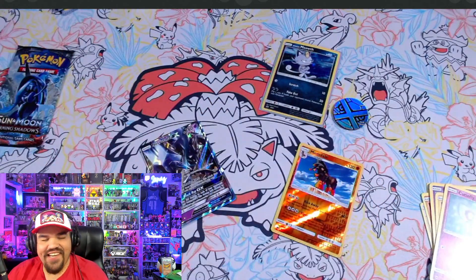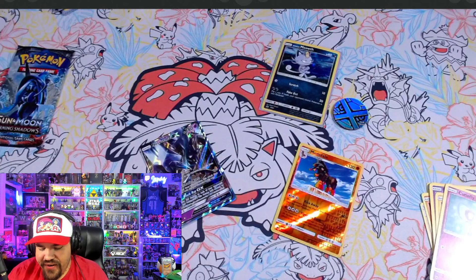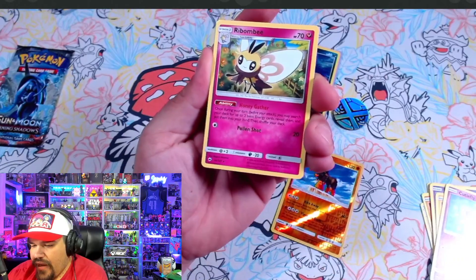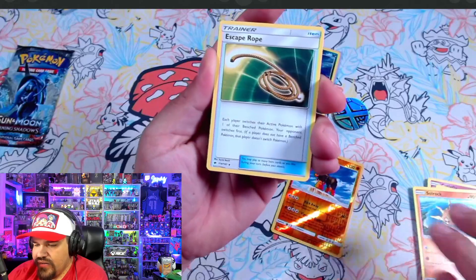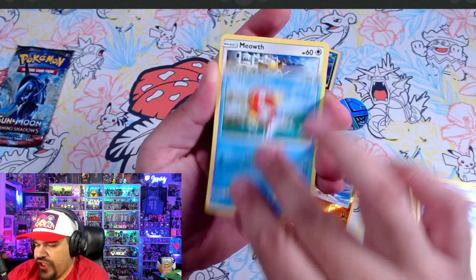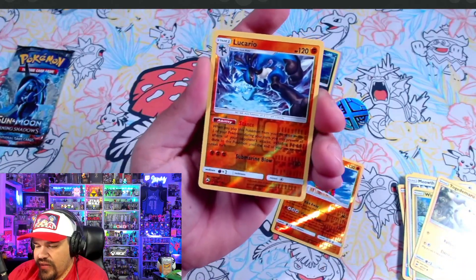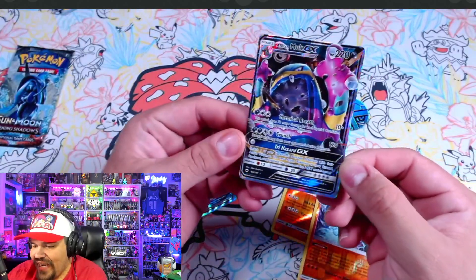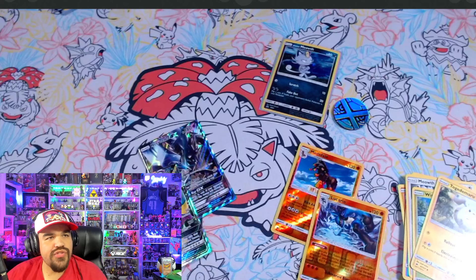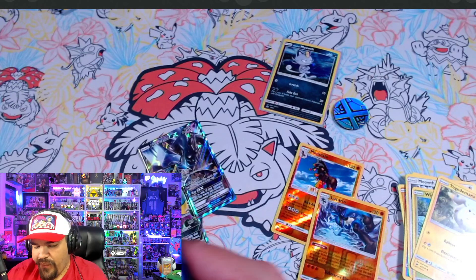We got two more packs. It looks very rainbow-esque. We've got a Rombee, Krokorok — that's a really dope Krokorok, honestly, like he's in the city — a Magikarp, a Meowth walking around, a Wimpod, a Togedemaru, and a nice Lucario. And we got another GX card — an Alolan Muk! We just talked about how we like Alolan Muk. This is one-in-nine pack pulls and we got two of them. I expect we're not gonna get any more hits after pulling two GX cards.